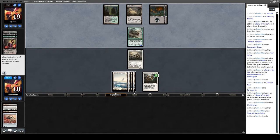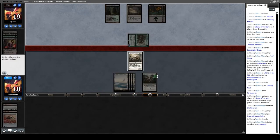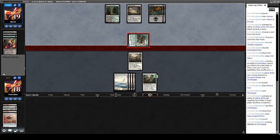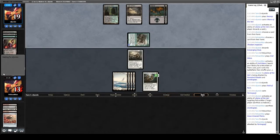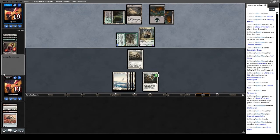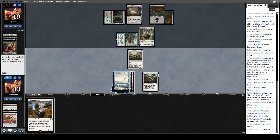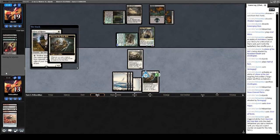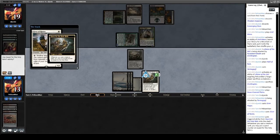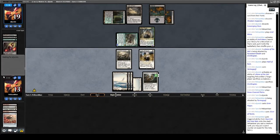Our deck doesn't actually have graveyard hate, which isn't ideal — but this isn't a matchup where I care too much about hating the graveyard anyway. They play Grim Flayer — okay, I'll eat my words, the graveyard is somewhat important. Giver of Runes is nice if it gets to live, so we'll play that. We use Quest for the Holy Relic's ability. We let our opponent have the turn again. Our best draw at this point is Core Skyfisher since I've got four mana.